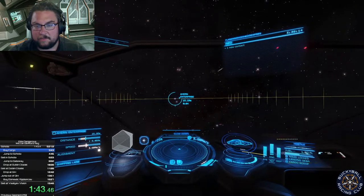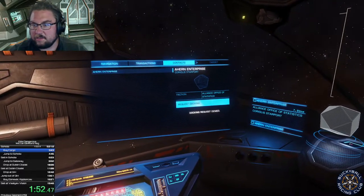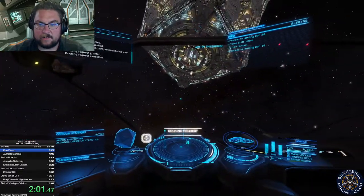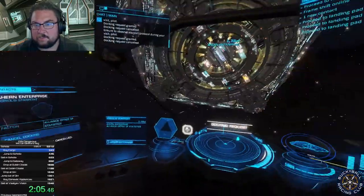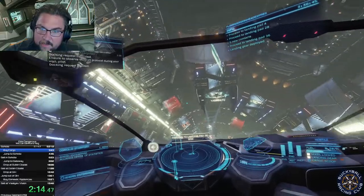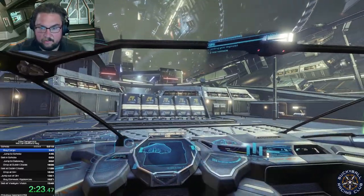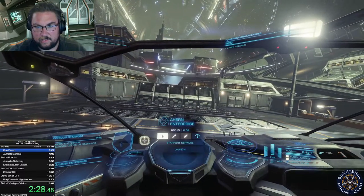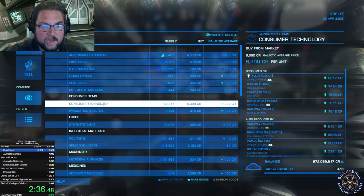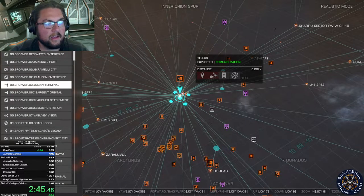I'm going to drop into normal space and use my afterburners - also called boosters - to go towards Ahern Enterprise. I'm going to request docking while I continue boosting, and request new pads because certain landing pads are better - pad 36 is perfect, I love pad 36. I'm going to put down my landing gear and try to tap down a little hard on pad 36, because this race has a bonus if you end at one percent hull. I need to very quickly go to the commodities market and buy eight consumer technology, then tap back and relaunch before it takes me into the hangar - because if it goes into the hangar, I'll lose like 10 seconds.